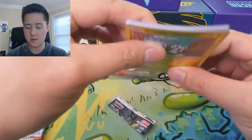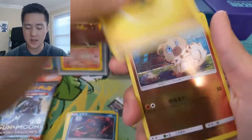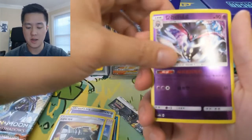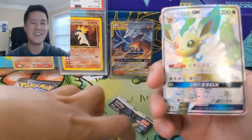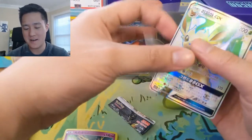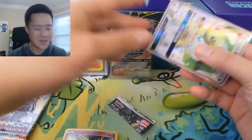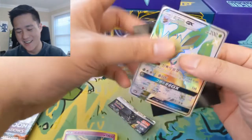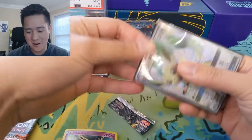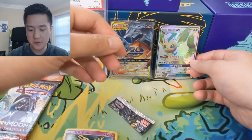The warpage is still very real — I just opened this box so yeah it's pretty bad. First pack pulls: Pachirisu, Zorua, Lightning Energy, Rockruff, Diglett, Acerola, Custom Catcher, Malamar, Xerneas. Man, they keep going in the first pack — this is the second time that's happened. We do have a Leafeon. I'm always happy to pull any Evolution. SSR right off the bat we have a Leafeon — very happy with that. Any Evolution is always great.